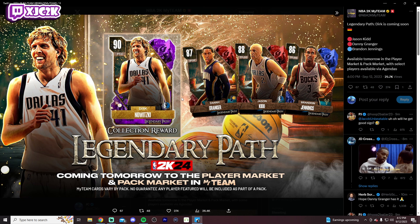So as y'all can see, Legendary Path Dirk is coming soon. Jason Kidd, Danny Granger, and Brandon Jennings as well are going to be coming into the game. So a pretty decent little pack drop here. Danny Granger and Jason Kidd are certainly interesting as well, but I actually think Dirk is probably the most interesting card here because of the fact that he is such a good catch-and-shoot shooter. And if he has decent speed, his shooting could make him a seriously good option at the power forward or center position, because he is also seven foot one. The size will be there, but his athletic ability is certainly going to be the question with Dirk.